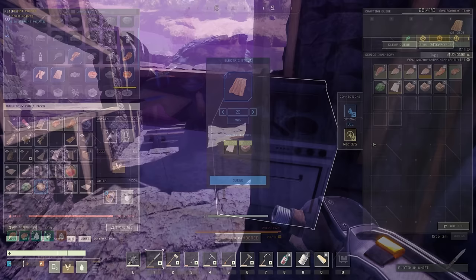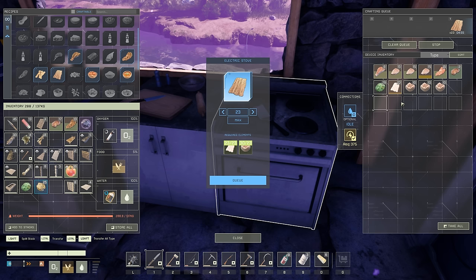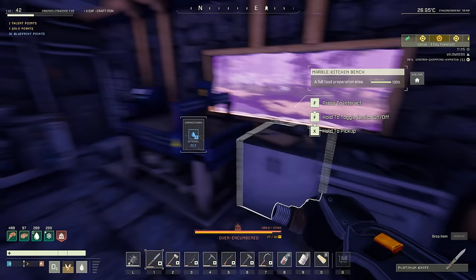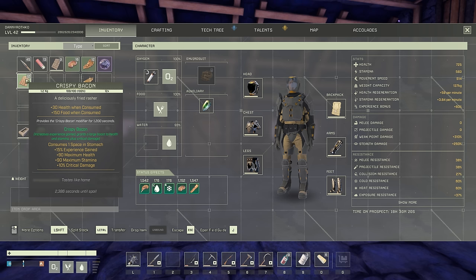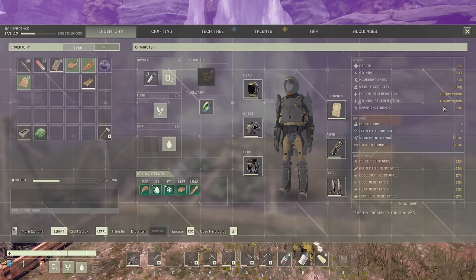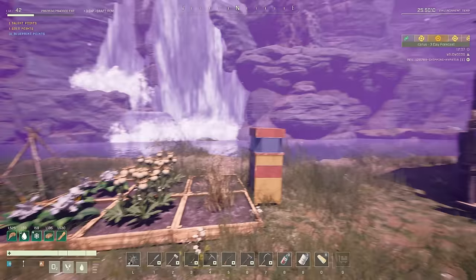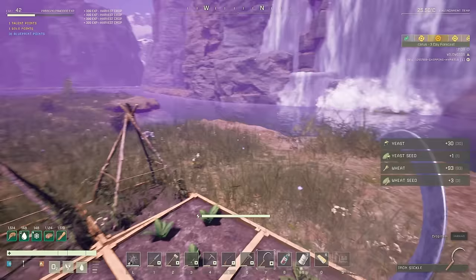Daisy made it back with 100 HP — wow, actually surprised she did that. Let's get everyone inside and welcome Daisy to the team. Now we're going to get that bacon turned into crispy bacon — same 15% experience but better health and stamina, plus some critical damage boost. We have tons of animal fat so let's get some crispy bacon going. Crispy bacon lasts 1200 seconds — that's a great food, the first very tasty snack we've whipped up here on Prometheus.